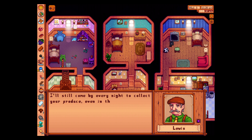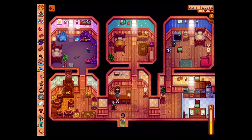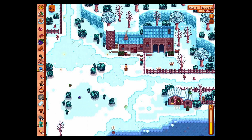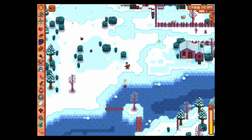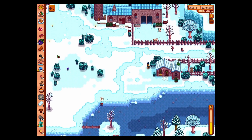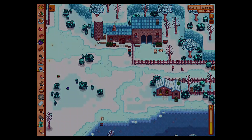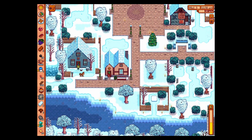Come here, Lewis. I'll still come by every night to collect your produce, even in the snow. You still need to make money in the winter — that is a very good point, sir. Jazz isn't here, so we can't give her the rose. I just realized that might be a little weird to give a child a rose. Moving on — let's go see if Sam is here for a pizza.